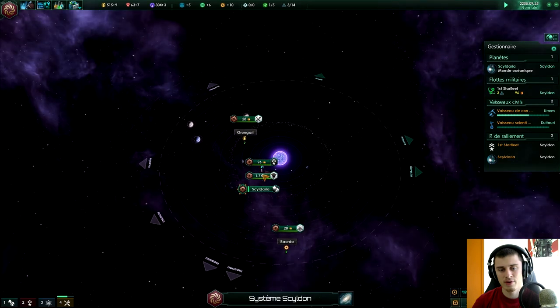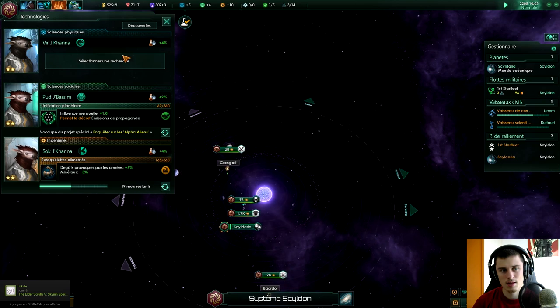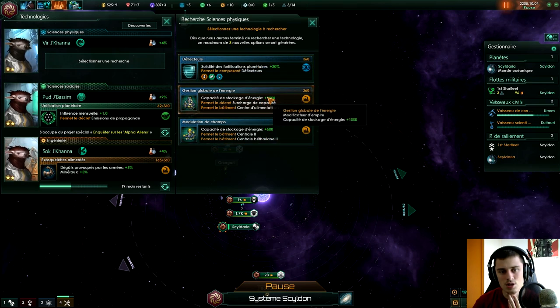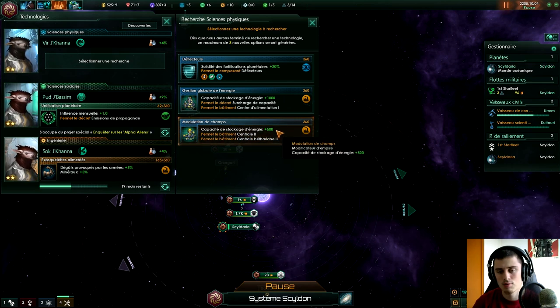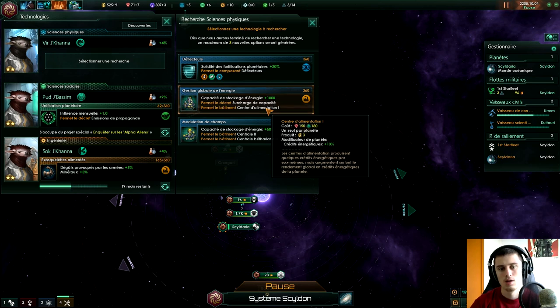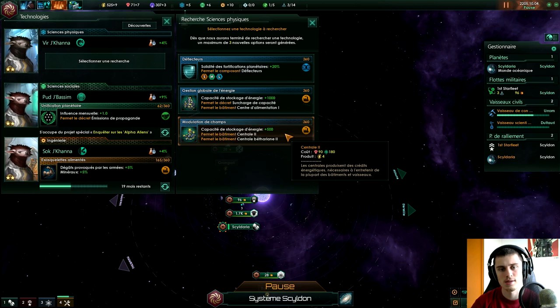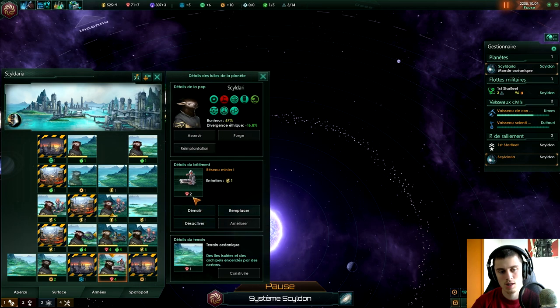Ce que je vais faire, on a 63 mineraux — c'est pas énorme. En regardant les technologies, il y a une nouvelle technologie : solidité des fortifications planétaires plus 1%, capacité de stockage d'énergie plus 1000 sur ce centre d'alimentation. Là ce sont les centrales, on peut les améliorer au niveau 2, ce qui permet de construire un centre d'alimentation pour augmenter la production d'énergie sur toutes les centrales de la planète. Notre capacité de stockage est actuellement à 5000, on a de la marge. Je prends plutôt la centrale de niveau 2, ça va prendre 70 mois, c'est un peu long. Je disais qu'on va aller s'occuper de notre petite planète — est-ce qu'il y a des endroits pour produire de l'énergie ? Non, à part celui-là qui a déjà son réseau minier dessus.